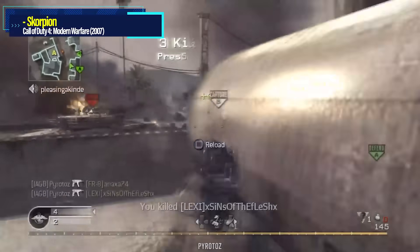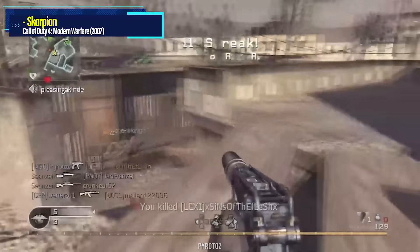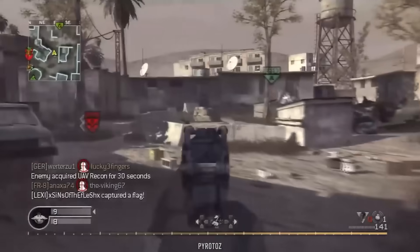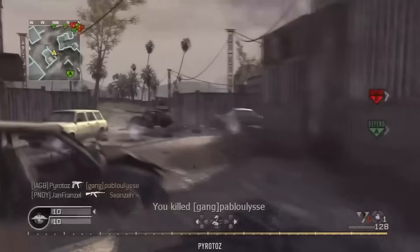We start off at Call of Duty 4 with the Scorpion — easy pick, default pick. I've talked a lot of crap about this gun over the years and I don't take any of it back. It was meant to be a light-hitting but super accurate SMG, but it had so many drawbacks it was not worth your time.